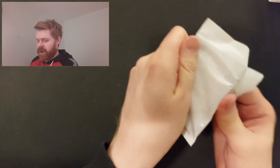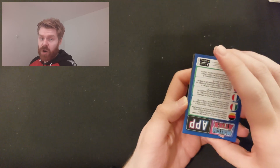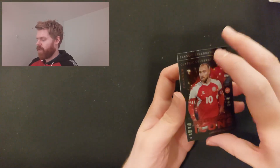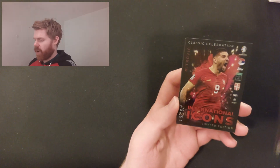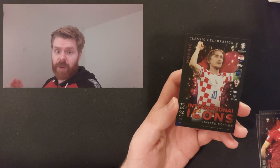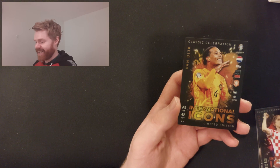On to our final limited edition pack of the video — and the final code of the video too, so grab that as quickly as you can. The International Icons are more veteran players: Christian Eriksson for Denmark, Mitrović for Serbia, Luca Modrić for Croatia — he'll probably make another one, he's going to be around forever — and Virgil van Dijk, the man of the moment with two goals technically in the League Cup Final. There's Virgil van Dijk as the last International Icon.